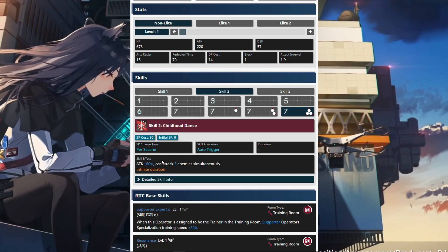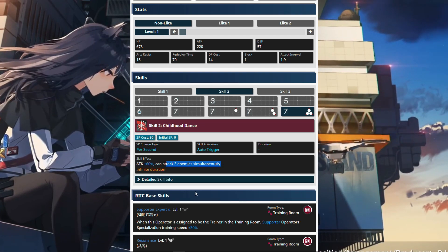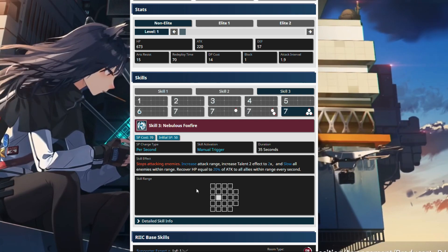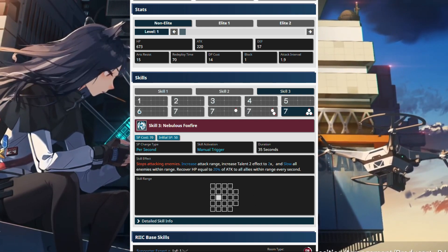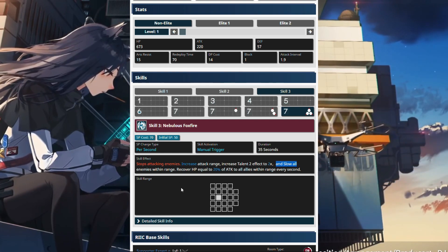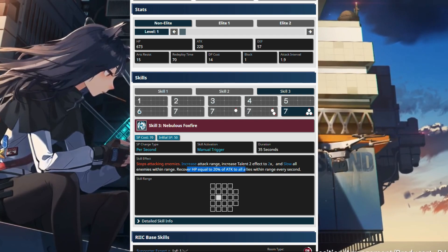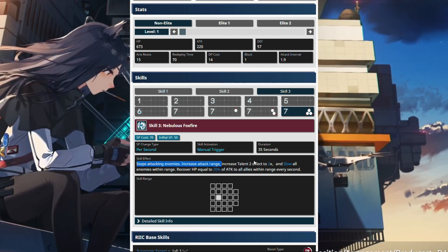Then you got skill two — whoa, 60% but can attack three enemies and each of them slows. But then you read skill three and it's like this entire area right around her, everything is slowed, and then she recovers 20% of attack to all allies within the range and increases her talent.